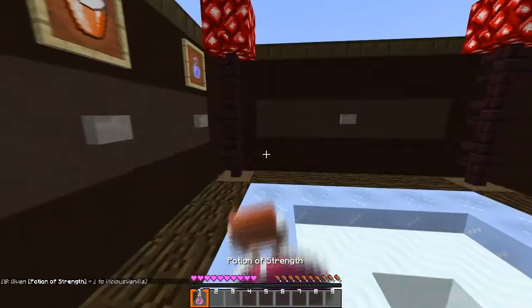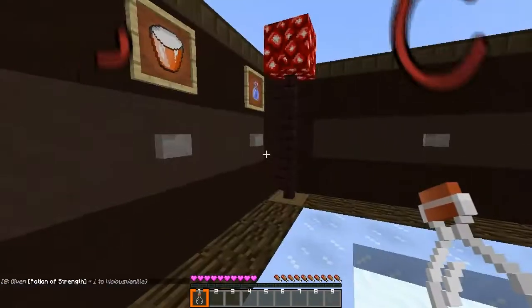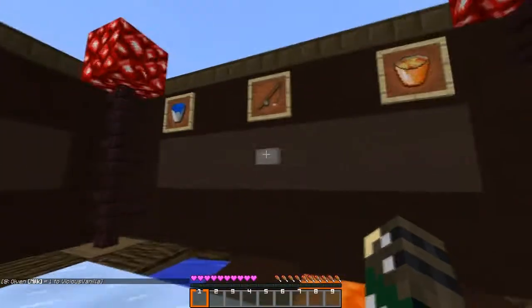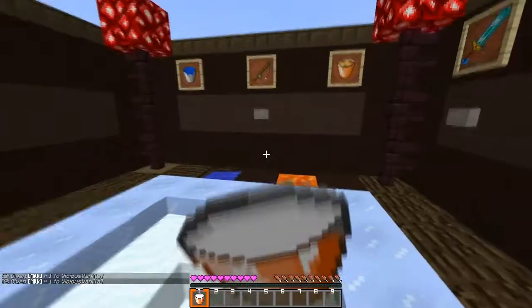Now for the potion effects — nice swirlies there. Same with the speed potion, it's going to be blue.